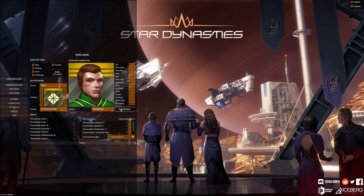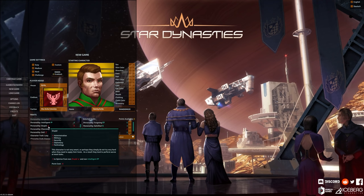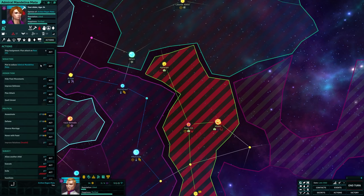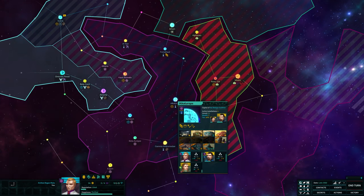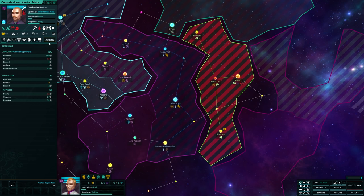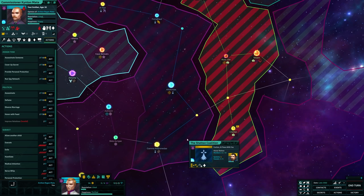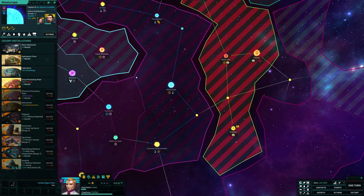Every game starts with character and house generation, picking traits that will have an impact throughout the life of your first character, and in some cases throughout the entire game. But when you hit play, the galaxy itself is randomly generated. Your family might be led by a duke standing on their own, or you might be at the head of a federation of states, or you might be vassal to an archon rather than an independent entity. From whichever beginnings you get, you'll have to find a way to gain glory for your family.